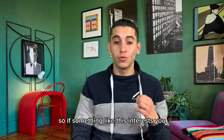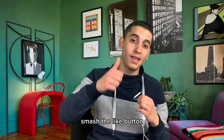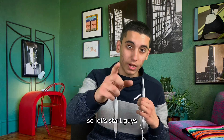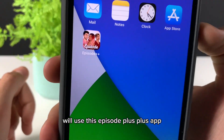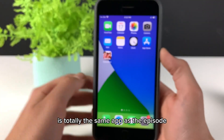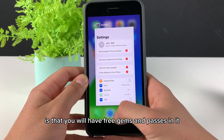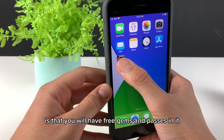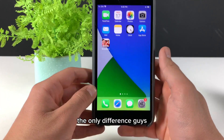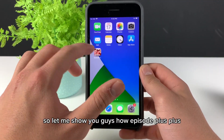If something like this interests you, smash the like button. Now let's go to my tablet and I'll show you how it looks. To get it, we'll use this Episode++ app. Episode++ is totally the same app as Episode — the only difference is that you will have free gems and passes in it. You can also play with friends and do all that fun stuff. The only difference is in the resources.